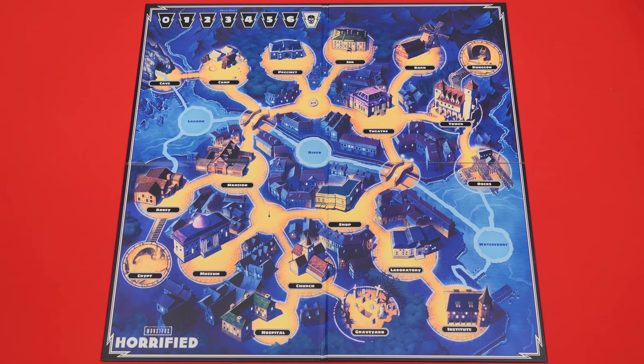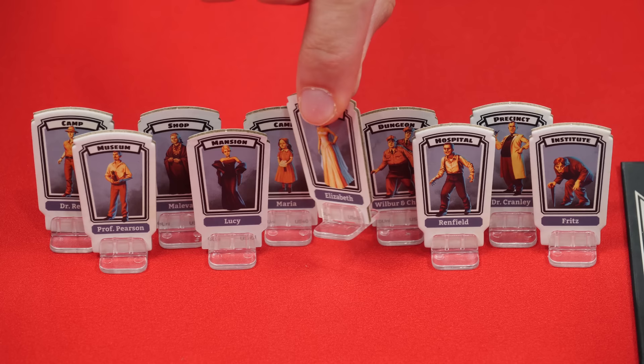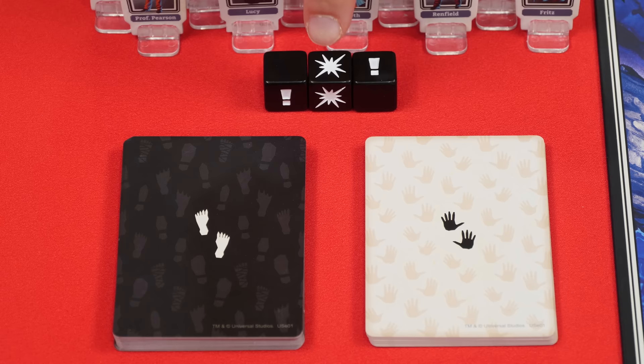To set up, you'll begin by unfolding and placing the game board in the center of the play area. Near the top you'll find the terror track — on the zero space place the terror marker. By the board place the 10 villager pieces, which go into stands and can be identified by their gray backgrounds. Also set the dice nearby along with the monster and perk decks, separated by their backs and shuffled into their own face-down piles.